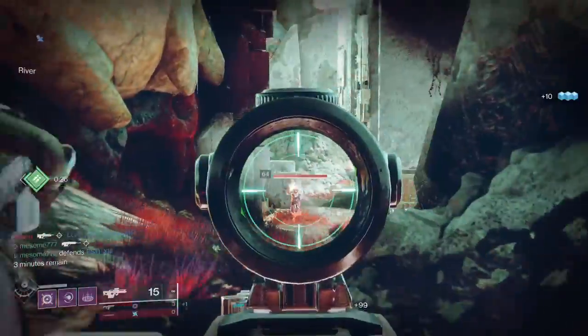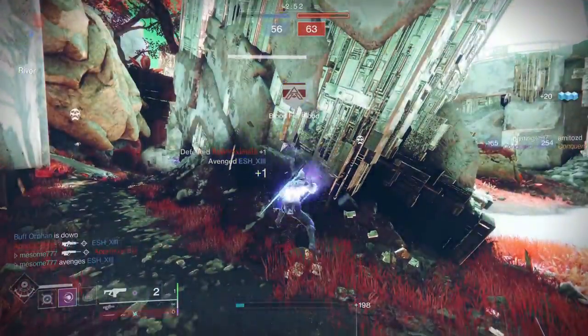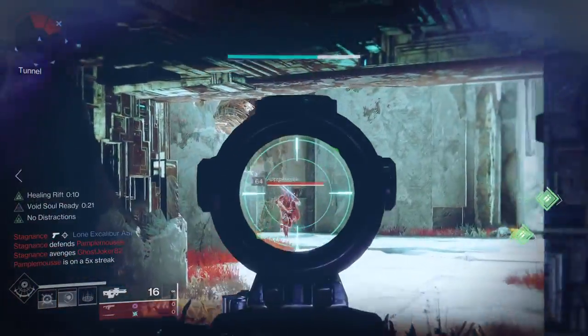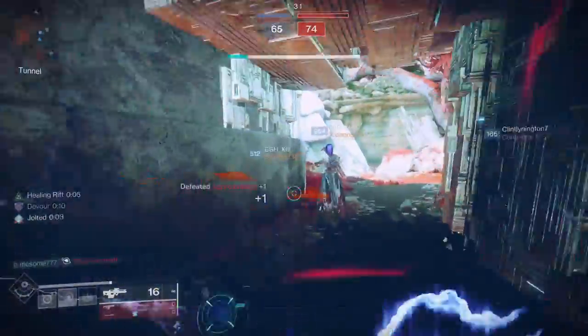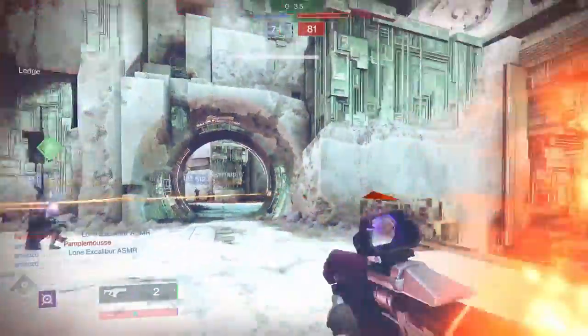First idea: multi-kills generate orbs of light while you are standing inside your rift, and orbs of light you generate grant more super energy. This still allows the exotic to be a support type exotic, which it's clearly going for, but it allows it to have better flavor. In particular, I think this would be really cool with something like Wave Splitter — the synergy is just baked in.